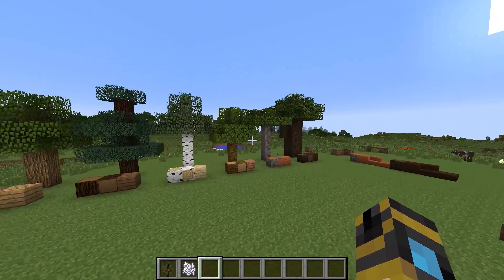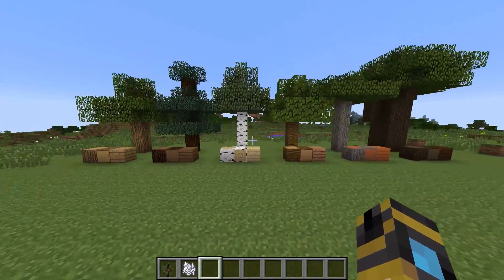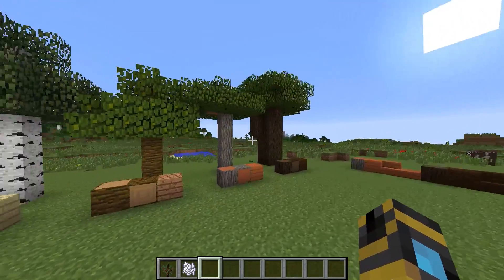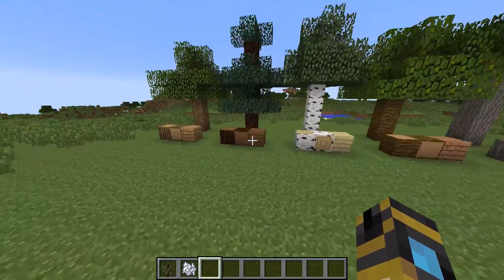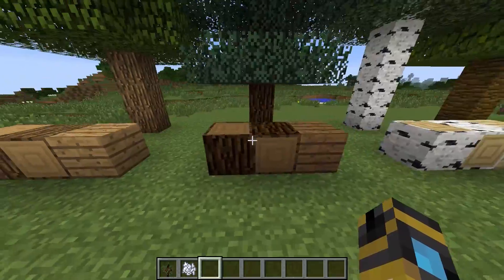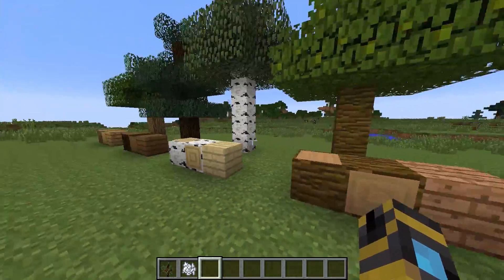In this snapshot we got some new woods, some retexturing of the woods on our old trees, and the two new trees that we got in the first 1.7 snapshot. Oak has stayed the same, but they did retexture the logs on spruce, birch, and jungle trees.